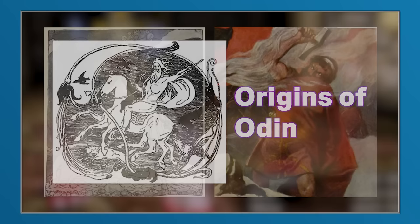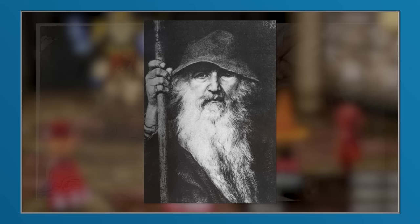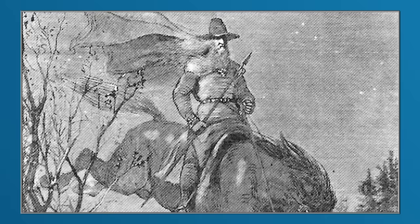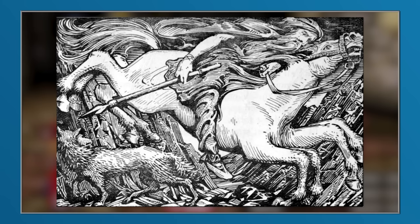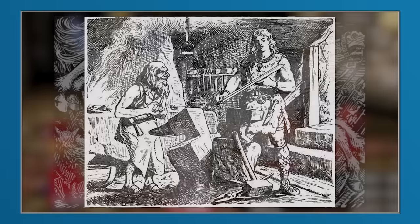Odin is a well-known figure within Norse mythology. The father of prominent figures such as Thor and Loki, Odin is portrayed as someone who has a relentless pursuit of knowledge and dominance when it comes to all things war. He would be depicted as a tall, bearded man with one eye, and he would ride Sleipnir, an eight-legged horse famed for its speed and ability to travel across not just land, but also sea and air. When engaged in combat, Odin's weapon of choice would be a powerful spear named Gungnir, said to never miss its target, but he would also be associated with a sword called Gram.